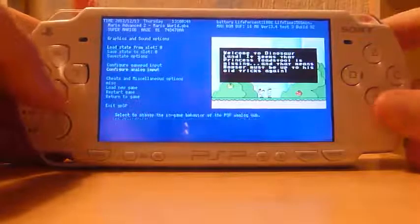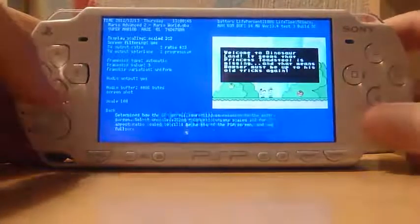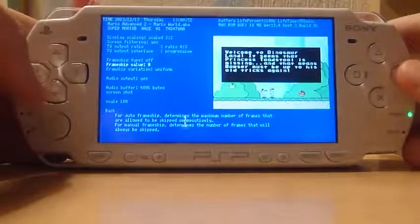Oh right, where is it? Graphics and sound options, first one. So you can see: frame skip type, we will turn to off. And we will turn the value to zero, just to be sure.